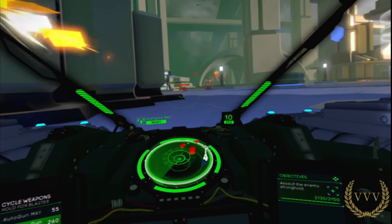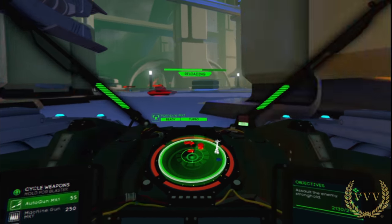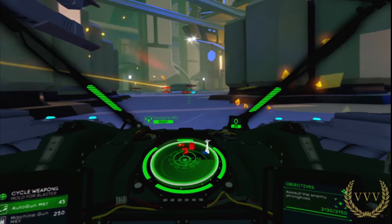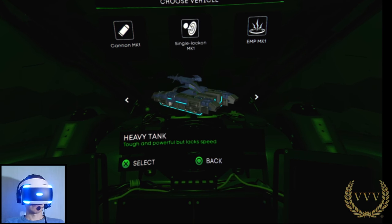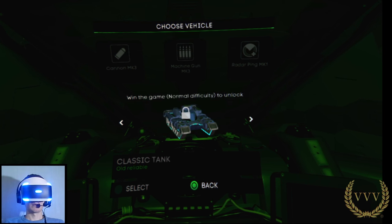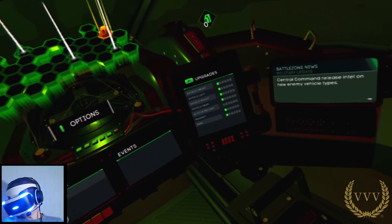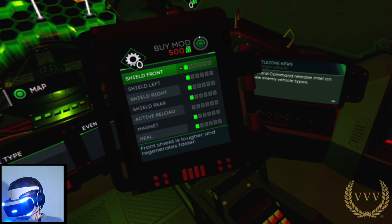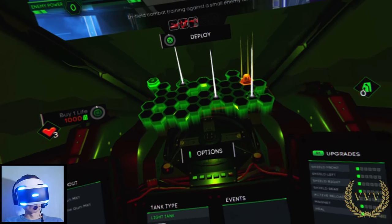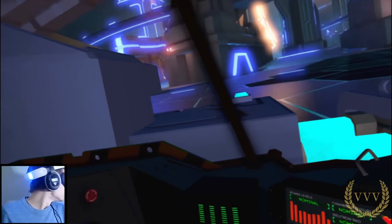So, enter Battlezone. In Battlezone VR you pilot a tank with a range of weapons on offer. You play through a grid system and the goal is to make it to the enemy base. You choose a tank between the heavy, light, and medium ones on offer initially — there are additional tanks you can unlock once you complete the game in normal and hard difficulty modes. Each tank has a different weapon loadout, although these can be changed throughout the campaign. The grid is split into hexagons and your goal is to reach the enemy base at the other end of the map, destroying enemies and upgrading your tank along the way. Maps are procedurally generated so no two playthroughs should be the same.